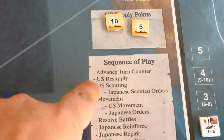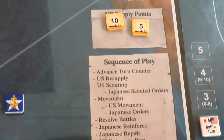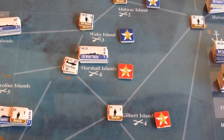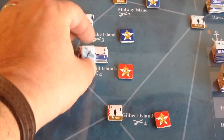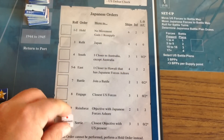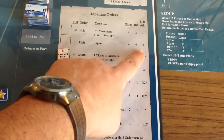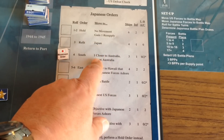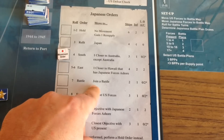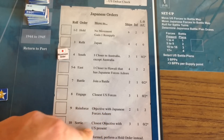Next up is a scouting phase where you can get a sneak peek at what certain Japanese units will be doing ahead of time. Each scouting roll will cost you one supply point. If you want to know what the Japanese force in the Marshall Islands is about to do, place a scouting marker there and roll 1D10 on the Japanese order chart. They can be ordered to hold, send units back to Japan for refit, head south toward Australia, head east toward Hawaii, or join a battle already in progress.